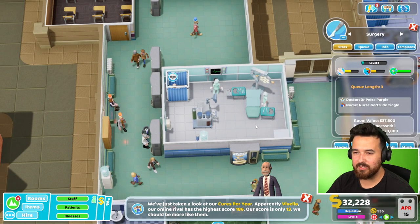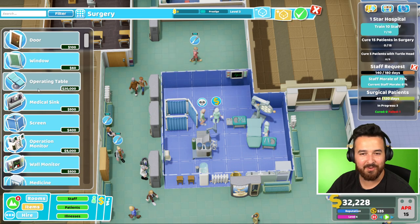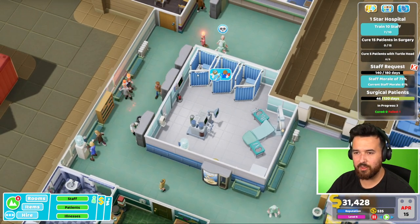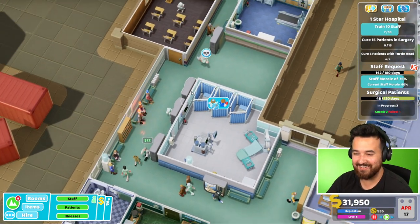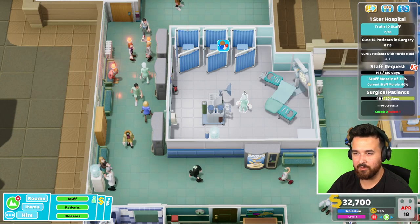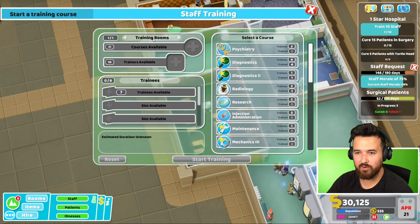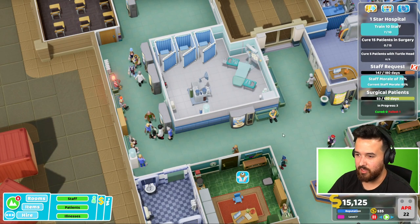Whilst he's dying, I'll just extend this room. I managed to fit three of those in there and that guy can now go die in peace over there. Wait, are these guys going to go back into the room? You in here please - you're the only surgeon we have. I'm going to hire another student nurse and I'm going to hire another student doctor as well, and then I'm going to train that student doctor in surgery. So we have another doctor that can also do that. We have a queue of seven on the entrance - I might hire another assistant so that when this guy goes on break, we have someone else to help out.